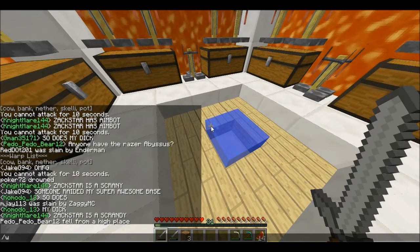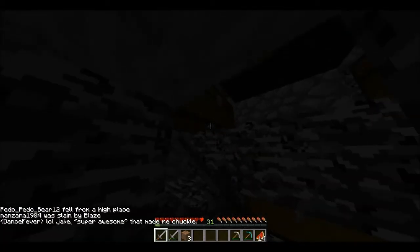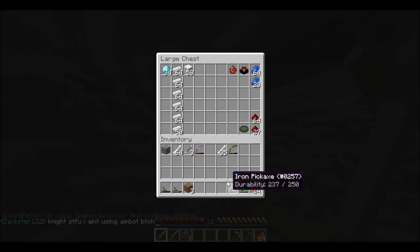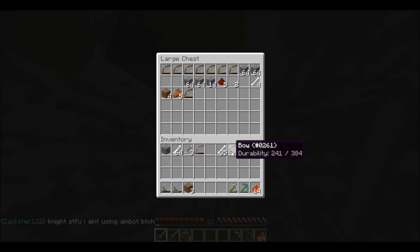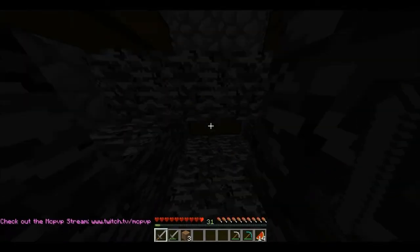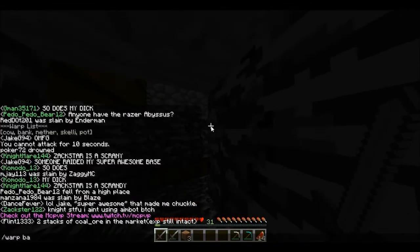My last one is slash home and this is my vaults. I have one, two, three, four, five - almost six stacks of iron. I've also got my other enchantment table, a moosh egg, and just random junk.